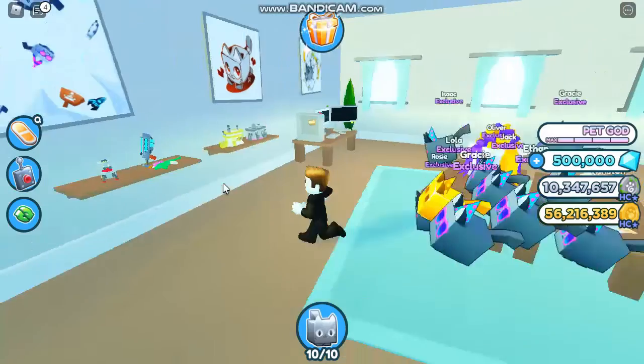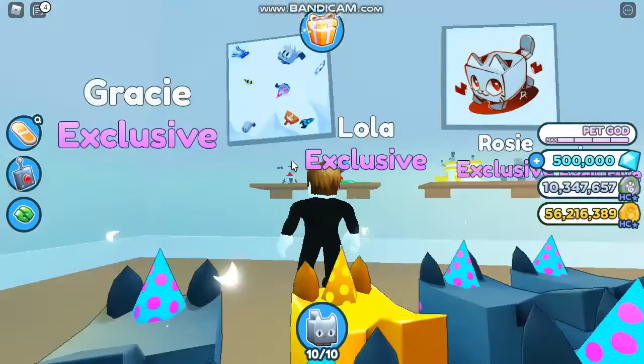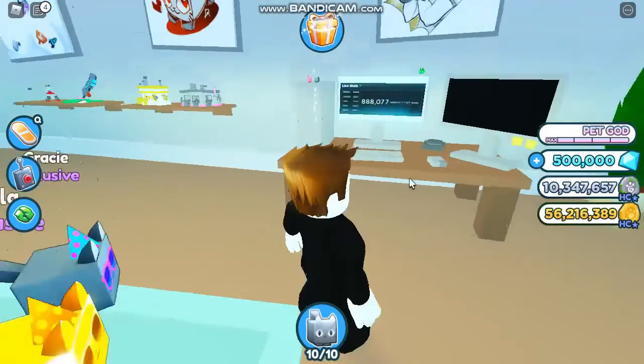Look at this room — we have a bunch of things for a big paintball area. There's a final area, a golden machine, and a rainbow machine over there. And there's a PC, which is really interesting because the president had a PC.